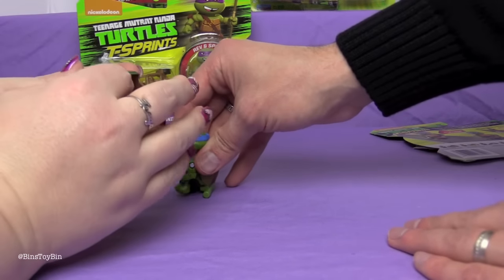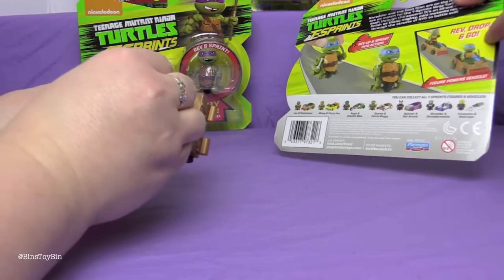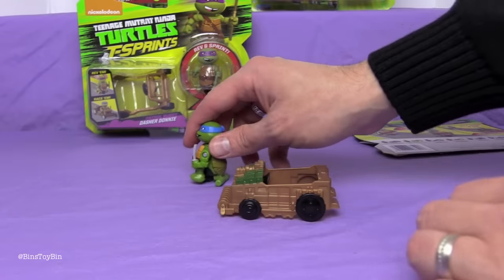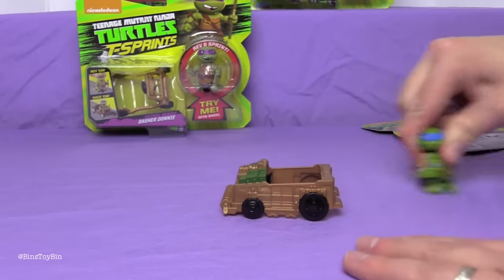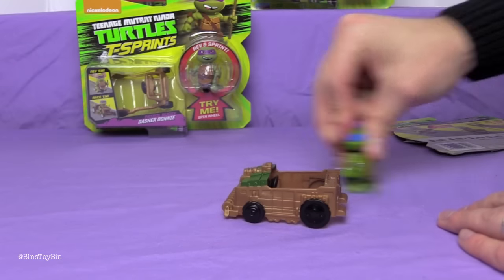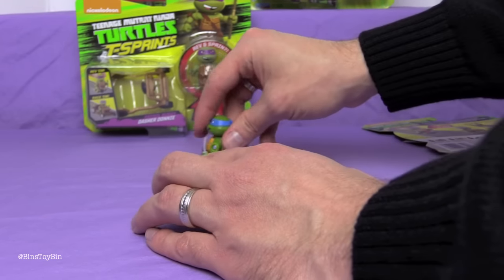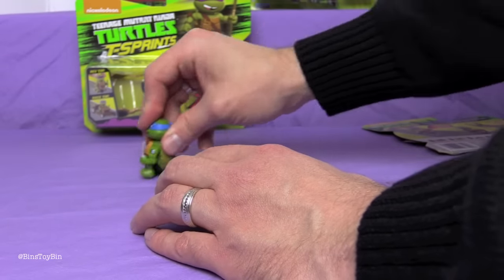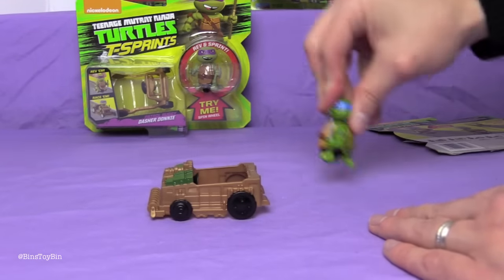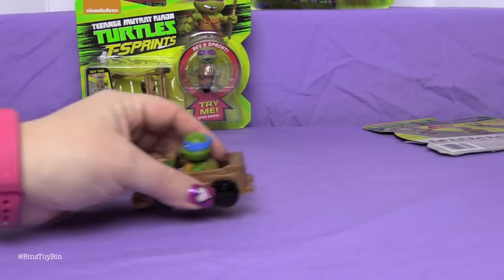I guess it needs to be light so these guys can move. It says Rev Drop and Go, so I think you rev him up and drop him into the car — that's why it's so light. Let's test it out. Fail on our first attempt. I was making him go backwards, that's why. Okay, let's rev him forwards. Drop him in the car — there he goes! Oh my gosh, that is so cute!